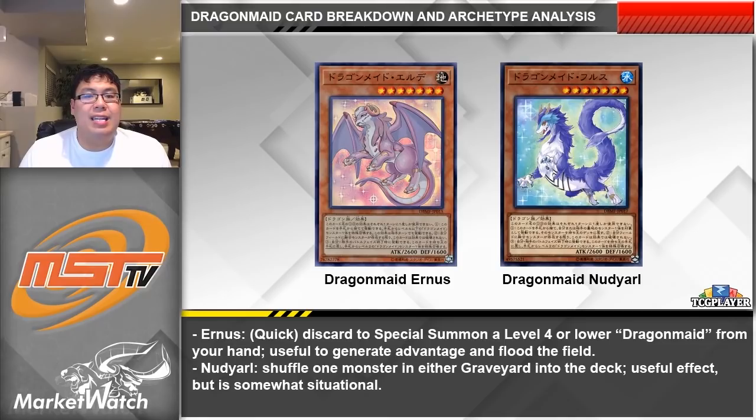The other level 7 in the deck is called Nudjarl, which allows you to shuffle a monster from either player's graveyard into the deck when you discard it — it is unfortunately not a quick effect. This effect is situationally useful against certain decks; I could see it being good against Orcus without the field spell up, or putting something back in the Salamangreat matchup like a Spinny or a Jack Jaguar. Not a super useful effect, but the positive is that it's easy to get into the graveyard — you just discard it, shuffle anything back, and it's free value because you're just going to bring it back onto the field after. Personally I would only be playing one to two copies of Nudjarl depending on your lineup of lower-level Dragon Maid monsters.